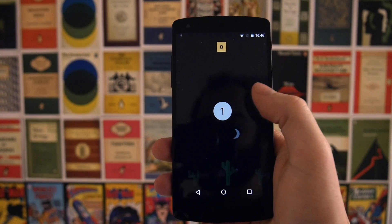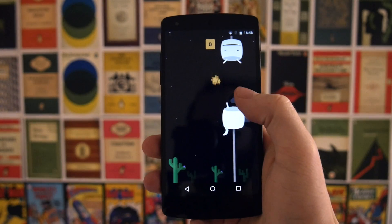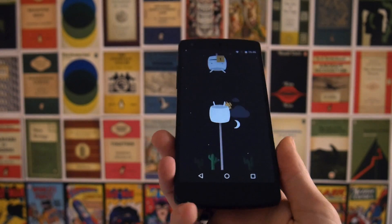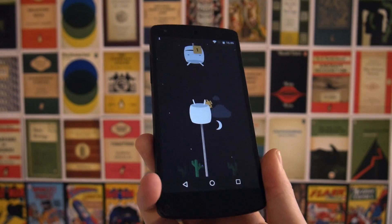Except you are dodging big marshmallows and you are a small bouncing Android. It is very difficult to do this through a camera, but that guys is the Android 6.0 Easter egg.